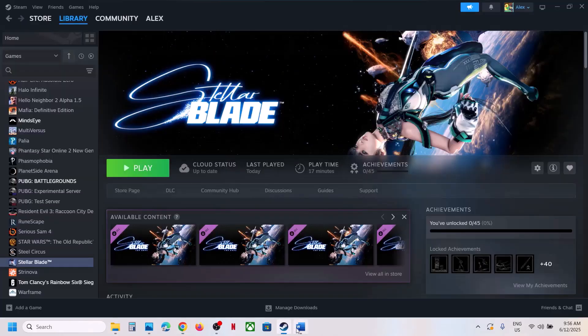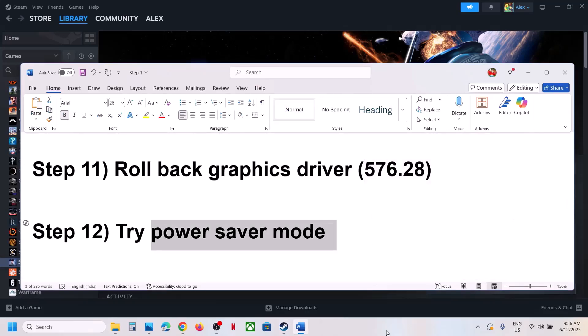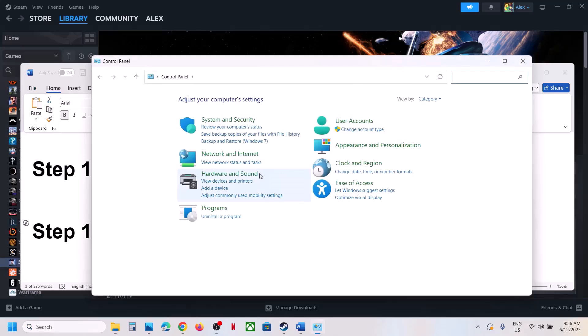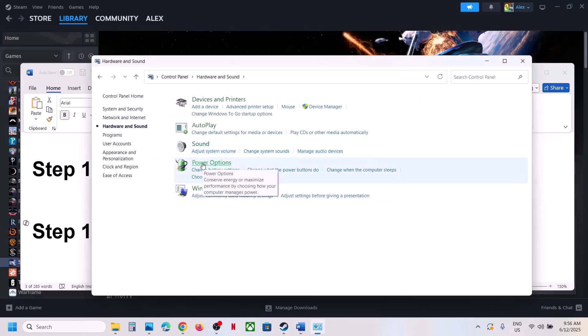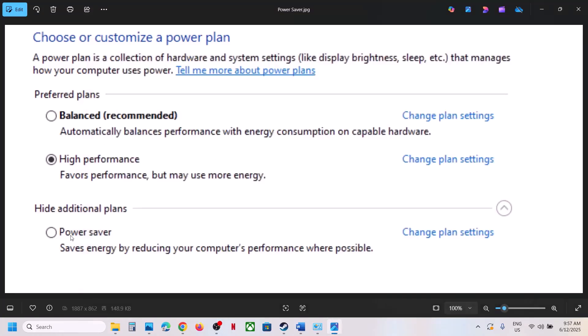The next step is to try Power Saver mode. Type 'Control Panel' in the Windows search box, go to Hardware and Sound > Power Options. If you see the Power Saver option, select it and launch the game. You can also try Balanced mode and check which one works best for you.